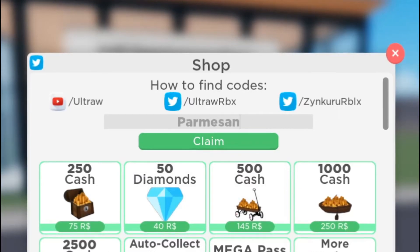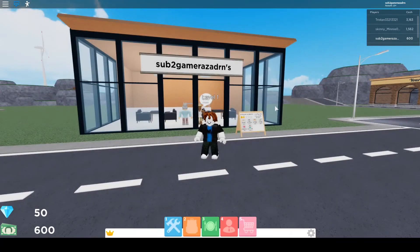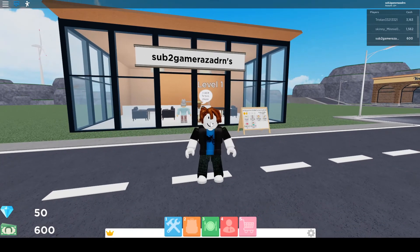The fifth code is 'permission', which should give 10 free diamonds — but that one came up as invalid, sorry. The sixth code is 'pila', and that one is also invalid. So that means there are only four working codes at this moment.